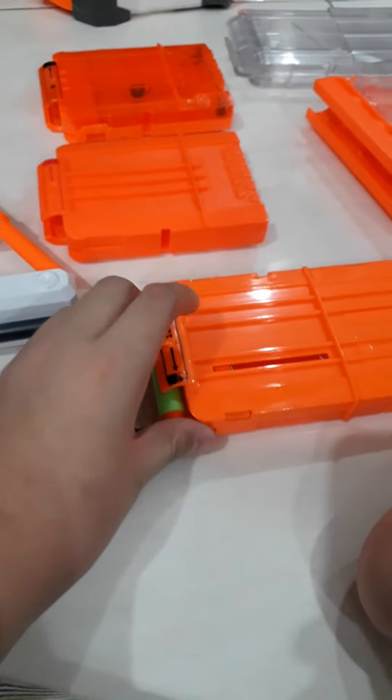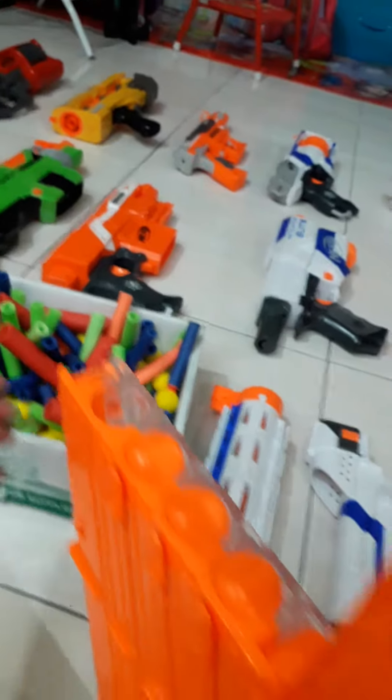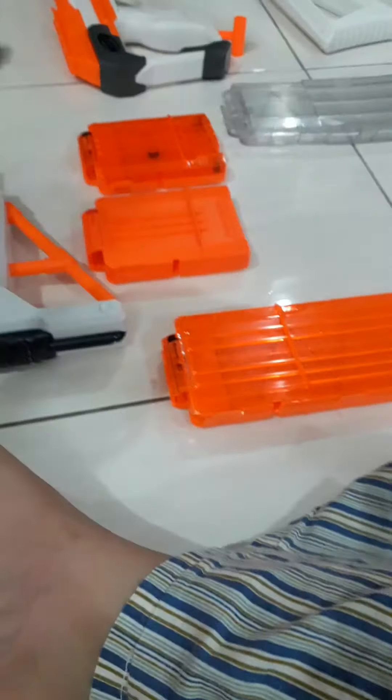As you know, for these magazines, just follow the arrow and put the dart in like that. But the Rival Chaos magazine is different. You can see — if I do this, this thing here — I had to pull it. Now it actually opens up. You have to pull this thing down, then all you do is take as many rival balls as you want to put and just drop them in there. It just falls right in.